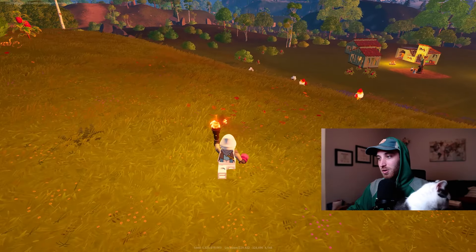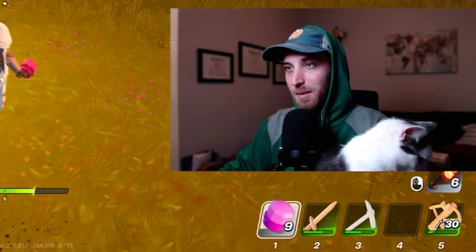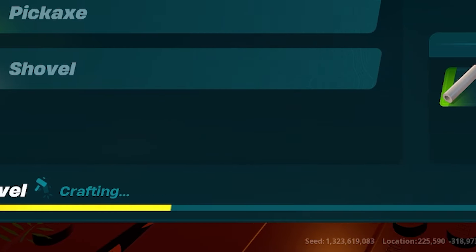Do you have some over here for me? You do — I love you, let me pet you now. Willow, say hi, good girl! How much do we have? We have 12 poops. I'm going to stop until I get 30 and then go shovel some more dirt. Crafting bench — shovel craft.